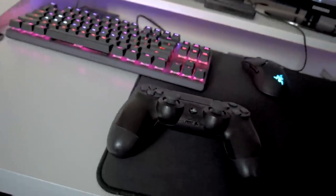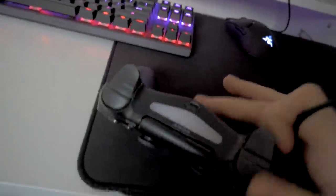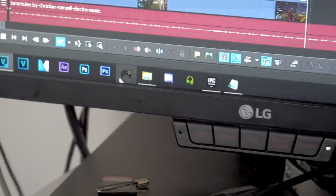To use a controller on PC: step one, get a controller — it can be any PS4 controller or even an Xbox One controller, basically any controller that works on PC. Get a wire for it, plug it into your PC, and the other end goes into where you charge your controller. You can even use Bluetooth, but there's an app called DS4 Windows that you have to download for PS4 controllers.